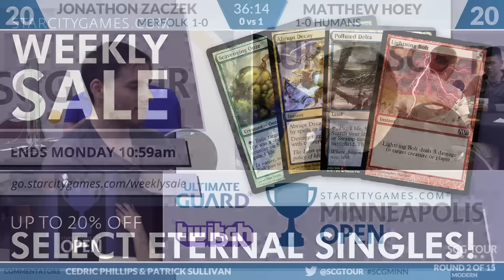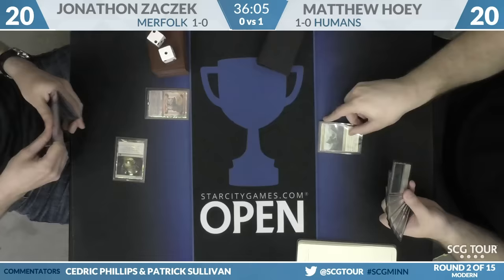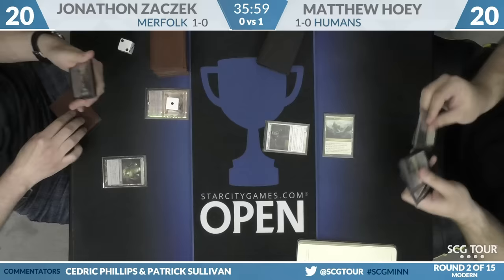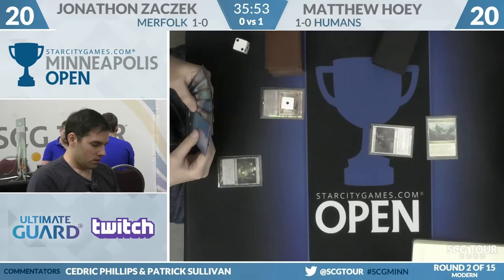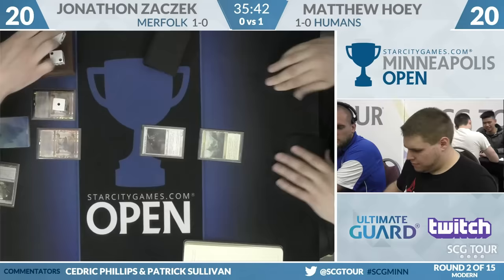Getting ready for game two. Merfolk and Humans doing battle. Vial is where Zaczek will start again. For Hoey, no Vial — he's got a Champion of the Parish off Unclaimed Territory naming Humans as the Vial goes up to one. An Island is the draw for Zaczek. You can tell he's a Merfolk enthusiast — beautiful Vials, beautiful Mutavaults, and those unstable islands appear to be foil ones, which are not cheap. Another Vial for Zaczek — not great in multiples.